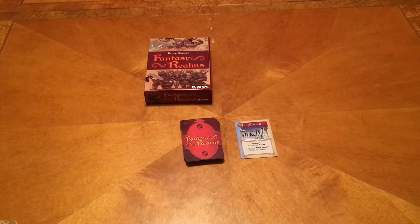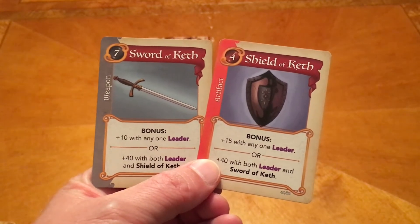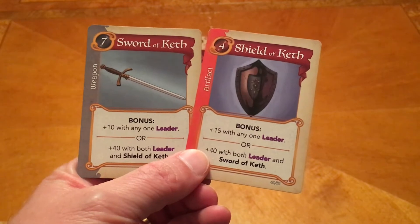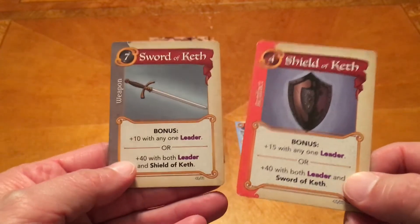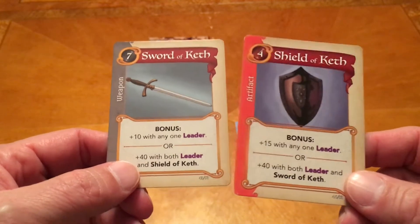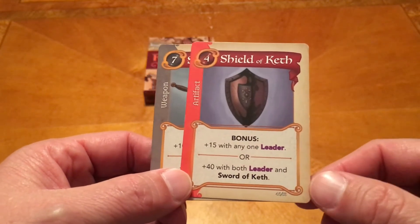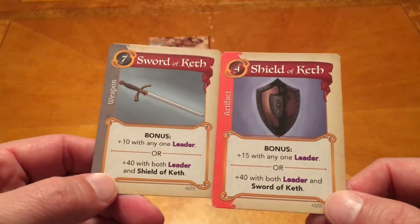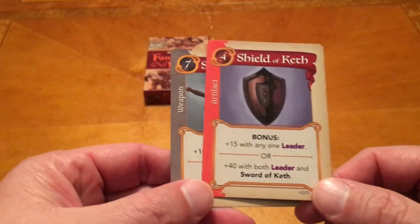This is a hand-building game and you're basically playing everything off of combos. Here we have the Sword of Keth and the Shield of Keth. On the Sword of Keth it says it's got a bonus of plus 10 with any one leader, or plus 40 with both a leader and the Shield of Keth. If I've got one of these, I'm probably going to try to find the other one and not tip my hand, because people will hold on to cards instead of giving you things you really want. The Shield of Keth gives plus 15 with any one leader, or plus 40 with both a leader and the Sword of Keth. So if I have these together and I have a leader, I'm going to get plus 40 points from each one of these cards.